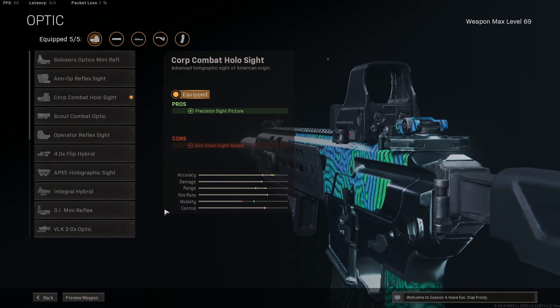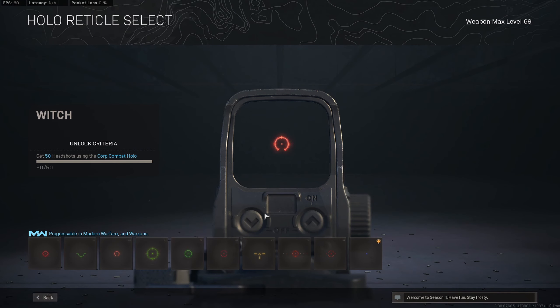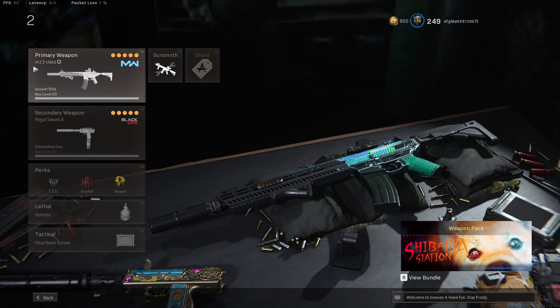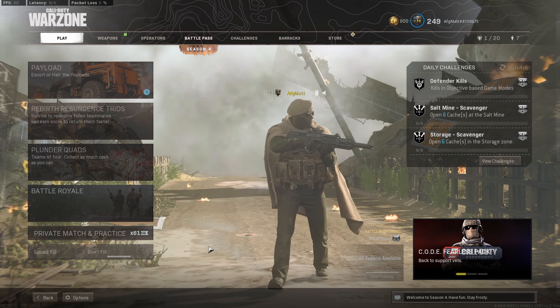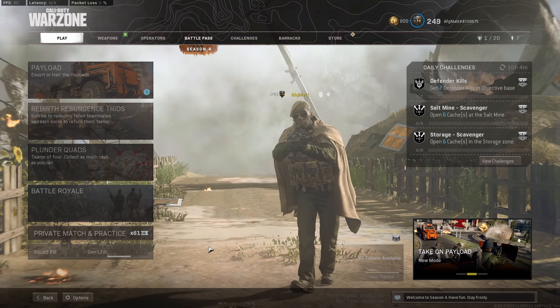One thing you could switch out is instead of the hollow sight you could go with the Volk, especially if you don't have the blue dot reticle — I really don't recommend the hollow sight. So the M13 is actually a really good gun now, and it was good enough for me to try it out in solo quads. This video is going to have two different gameplays — both are very hectic, and rather than playing strategic like I usually do, I went super aggressive. Drop a like if you enjoyed and subscribe if you don't want to miss any more Warzone videos.